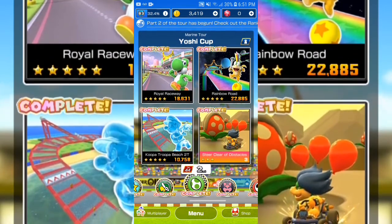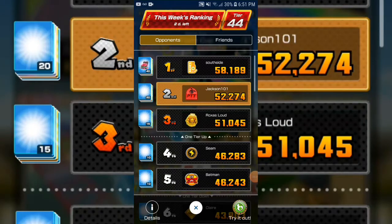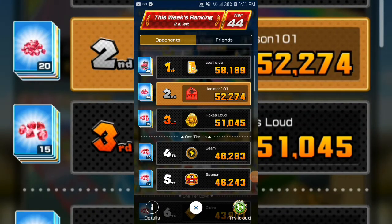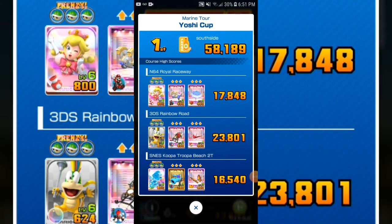Another problem with ranked mode is that they need to stop pairing us with people from higher or lower tiers. For example, there's a player called Southside — they only have 58K but I'm not going to be able to beat them, so I have to settle for second. Look at their equipment.